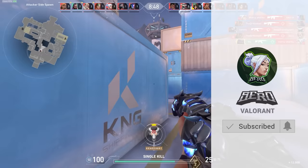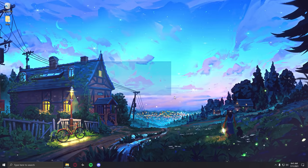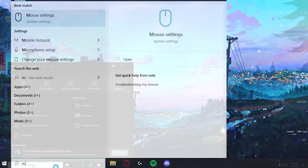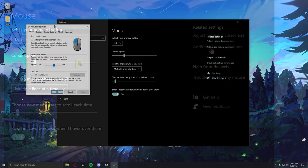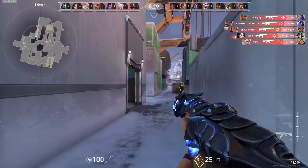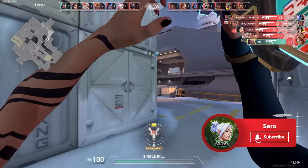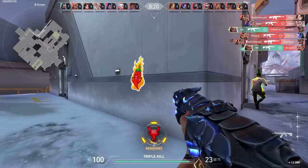First, I'll be going over crucial settings that impact the way you aim train. The first major setting that you should focus on is mouse acceleration. Many people don't even realize that they have this enabled. Just look up mouse settings on Windows, go over to additional mouse options, and from there go to pointer options. Here you can see enhanced pointer precision — I highly suggest turning this off if you want consistent aim. This option is basically mouse acceleration, meaning that your mouse movements speed up exponentially. If you want to build muscle memory, it is important to turn off this setting. You may notice that your mouse feels faster, so lowering your DPI can be a good idea.